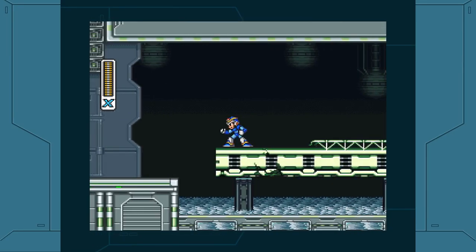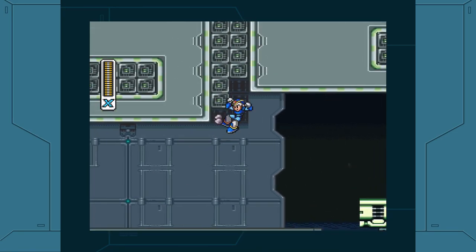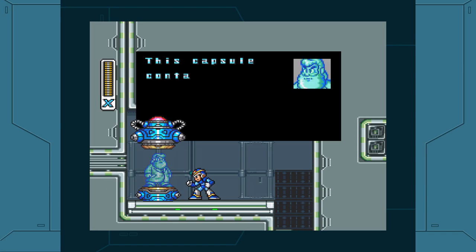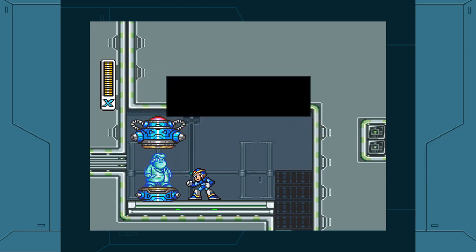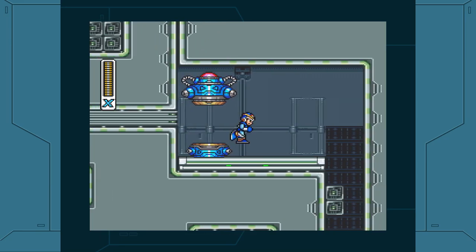As you can see right now on the screen, I'm trying to access the Light Capsule, and I fell quite a few times already. I did make a few notes this time around to make my LP a little bit more organized — but they're just notes, an occasional script. I managed to get up and keep going up. And here we go! This capsule contains a part which will increase the capabilities of your X Buster. You can use it to fire all types of weapons. Arm part get! And now we get our demonstration.